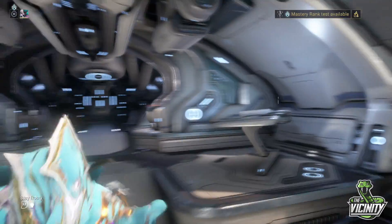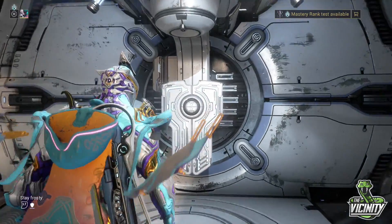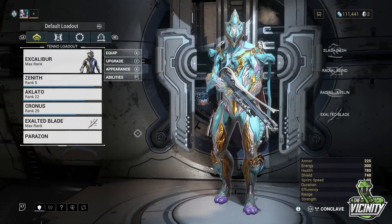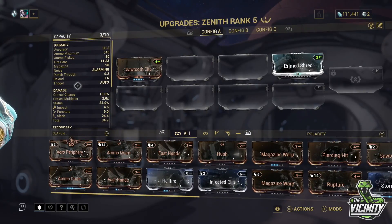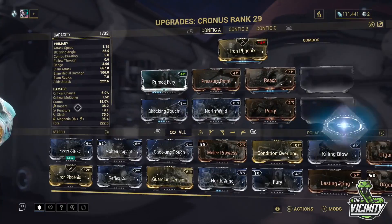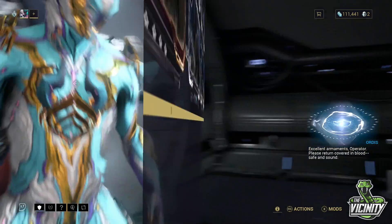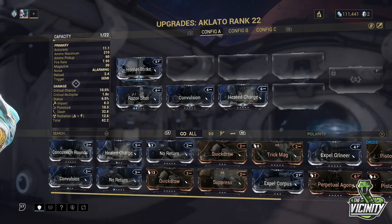Cool. Okay, let's just go and have a quick look at the weapons used, just to show that you don't need anything too nasty to take him out. So there's the Zenith that I mistakenly put a forma into, the Aclato which is really weak, and the Cronus which I did the majority of the damage with at the end there. There's the Aclato just so you can see what was on it.